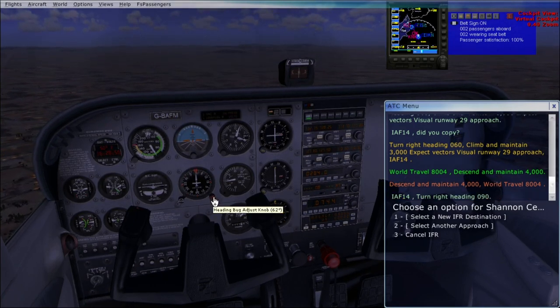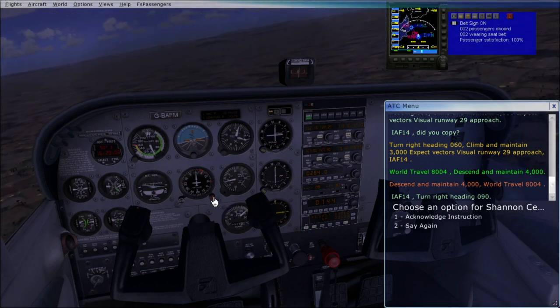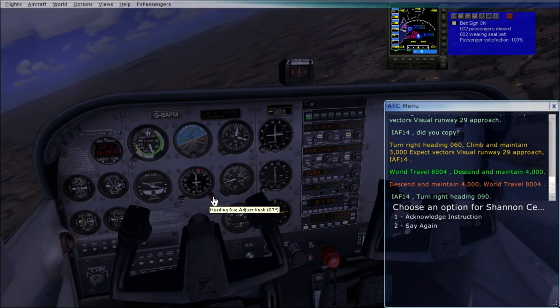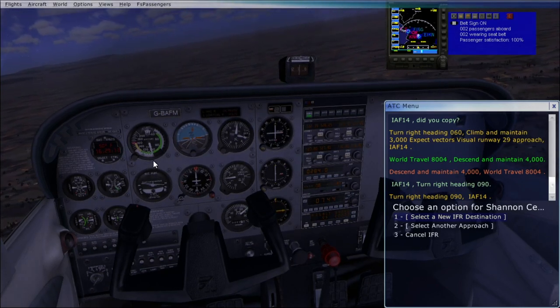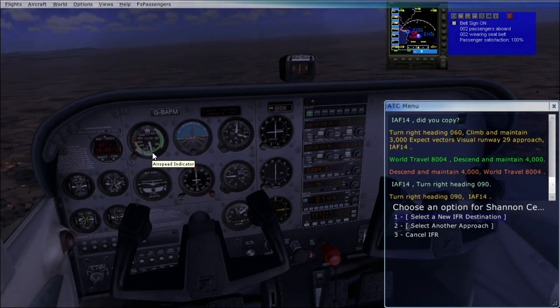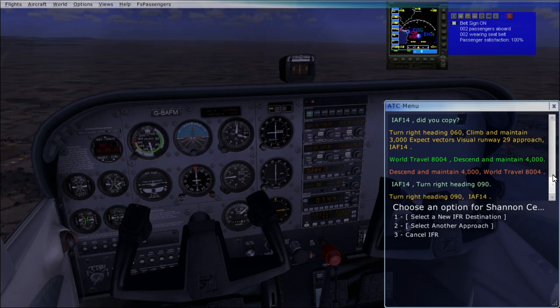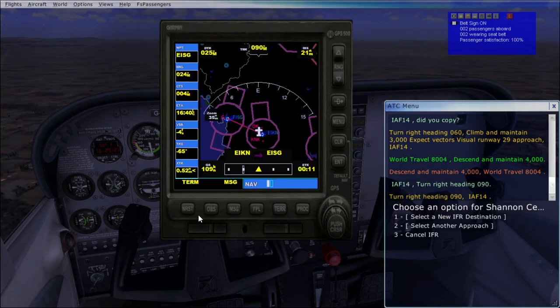Turn right heading 090 — they want us to turn right to 090. I wasn't quick enough so they came back to me. About 100 knots is actually a good speed for us. Let's bring our GPS back here — it's really going to bring us away, bring us out this way. Turn left heading 060, making us turn back on the path we were on.